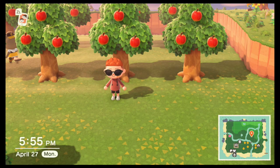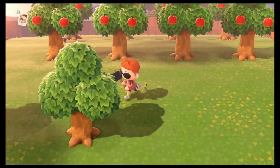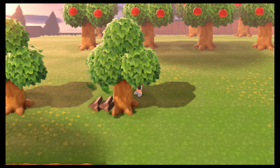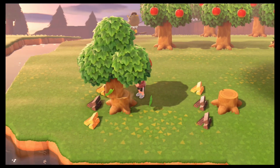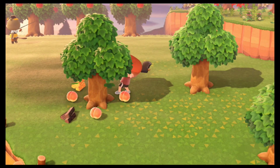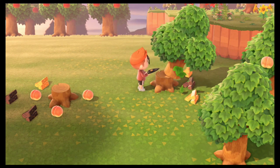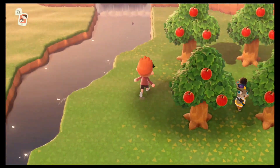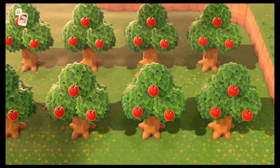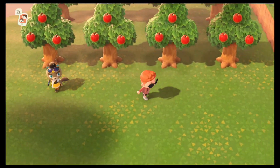Let's clear up some space for some fencing. These trees on here, we're gonna get them out of the way — only one piece of wood for these ones. Like I said earlier, we got some apples here but we have other fruit on the island.